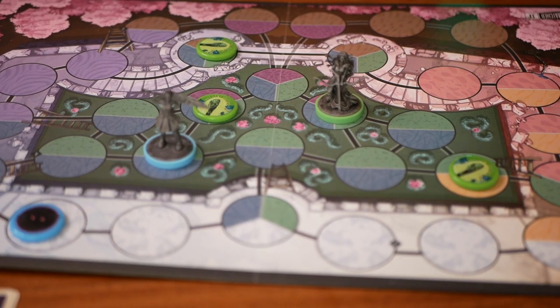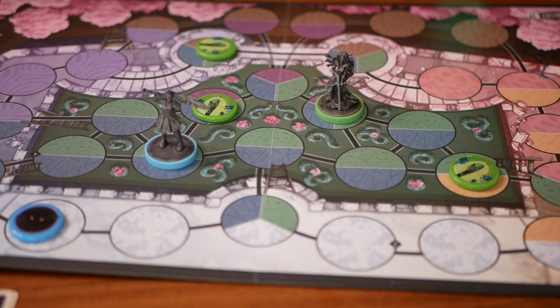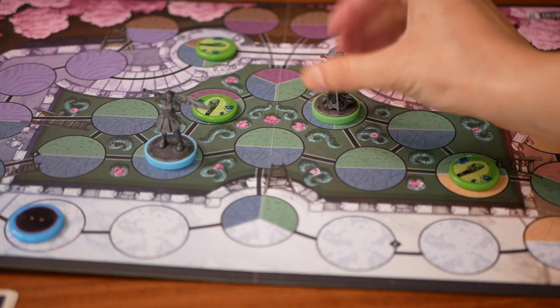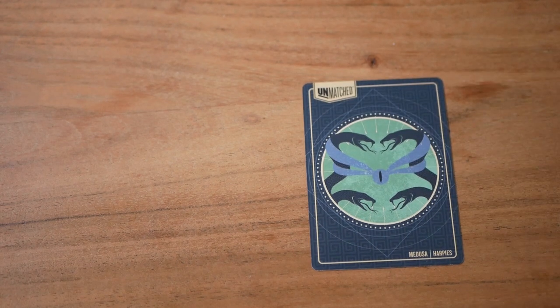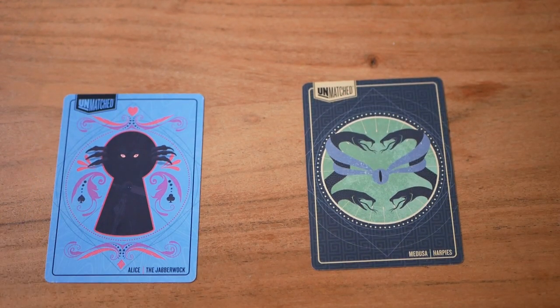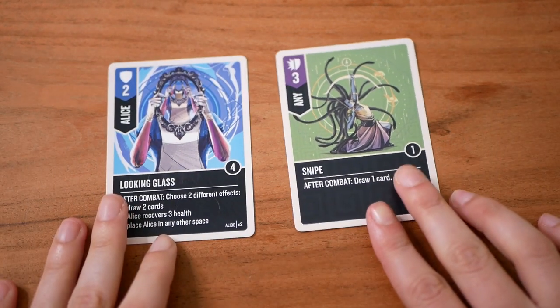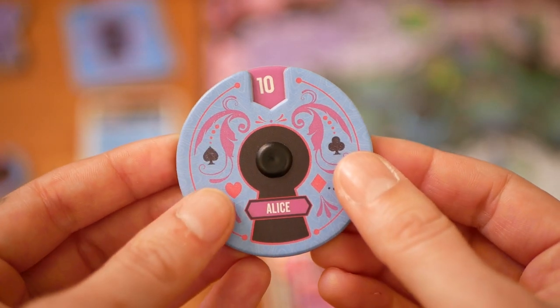Then we have the attack. You declare your target — you may attack from an adjacent space, or with ranged attacks if your target is in the same zone as you. The attacker chooses and plays one attack card face down, and the defender may also play a defend card. They reveal them and resolve the effects of the combat cards if any.